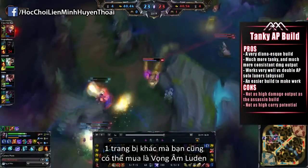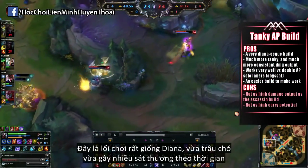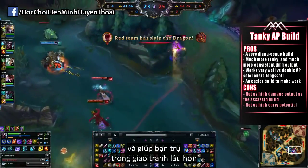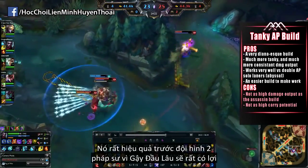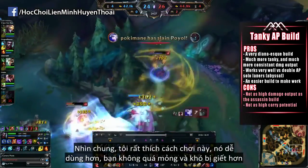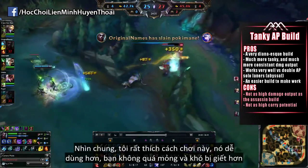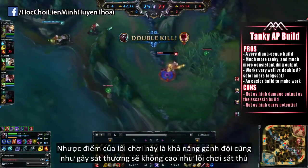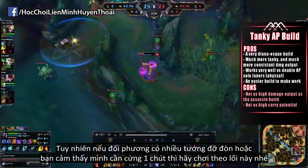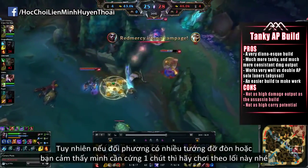Another item you can definitely throw in there is Luden's Echo. This is a very Diana-esque build — much more tanky, consistent damage output, and just being able to stay within the fight much longer. It works exceptionally well against double AP solo laners since Abyssal Scepter is really put to full use. I really think this is a solid build and it's a lot easier to play with since you're not as squishy and can take a lot more punishment. The cons are that the carry potential and damage output are not as high as the Assassin build, but if the enemy team has a lot of tanks or your team needs a bit of tankiness, this is the build to go for.